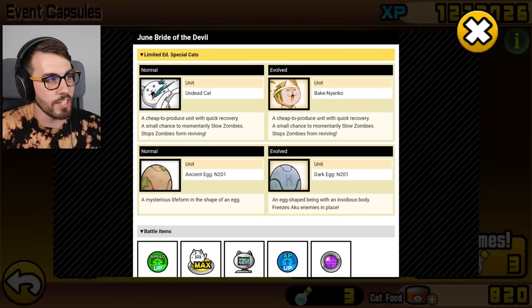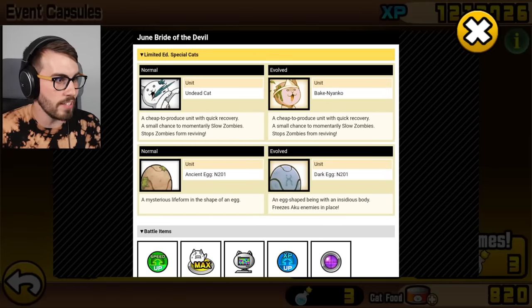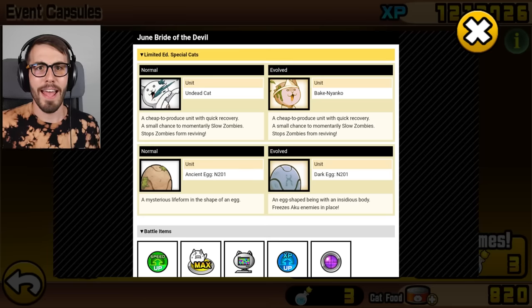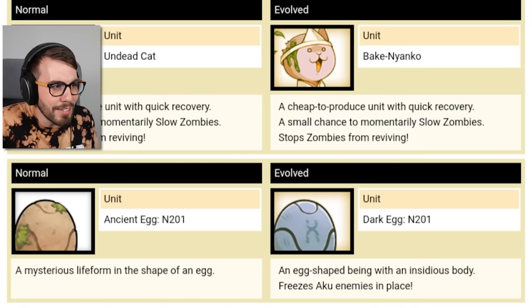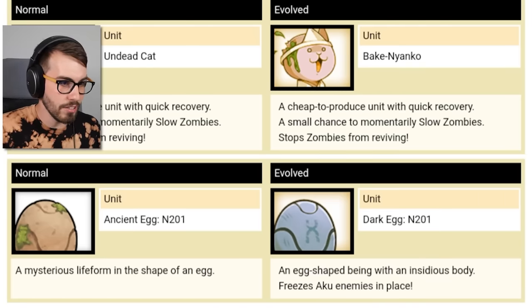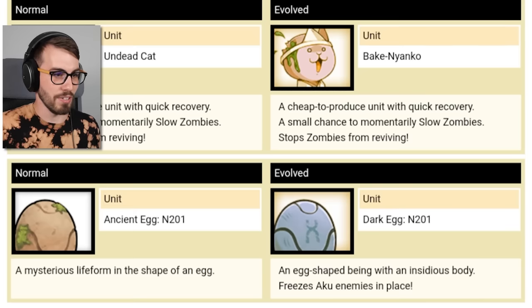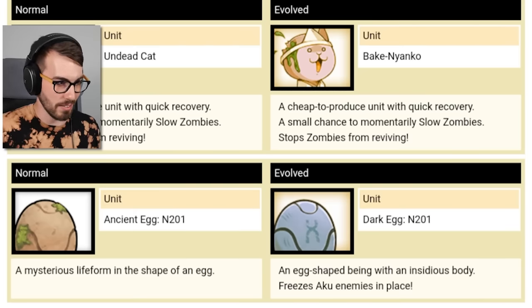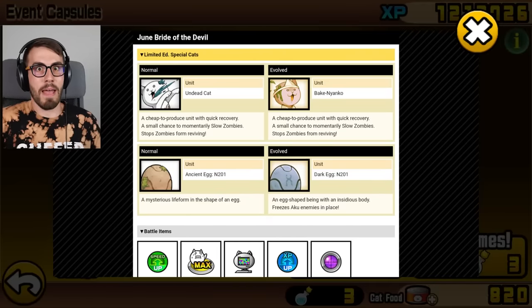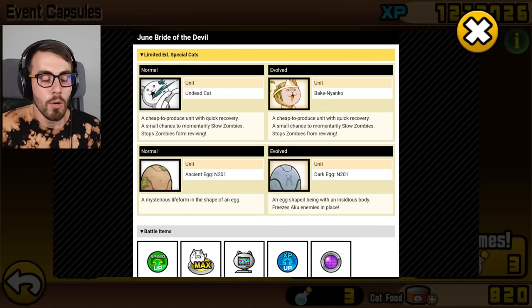The two limited edition cats we have here are Undead Cat, which is an anti-zombie unit, and then another egg — a mysterious life form in the shape of an egg. It evolves into an egg-shaped being that freezes Aku enemies in place. Nobody cares about the second evolution of these eggs — it's about the third one, the true form. People have been telling me you gotta get Courier Cat, but I don't have enough behemoth stones.